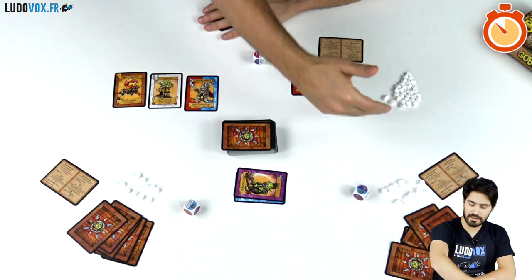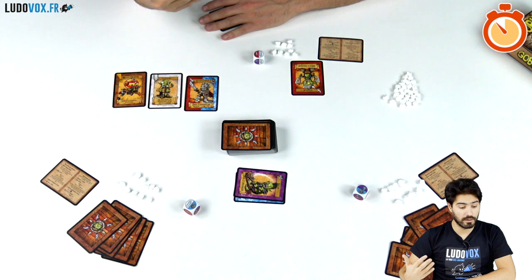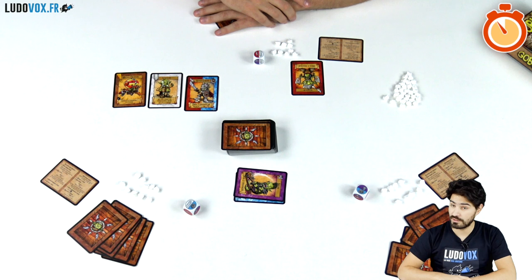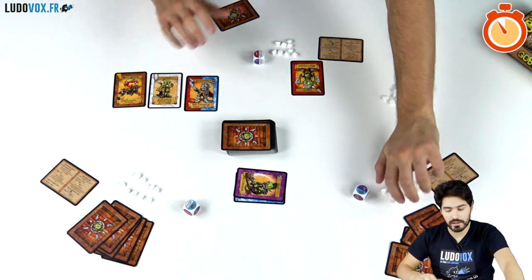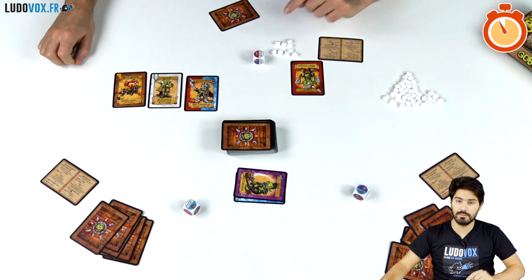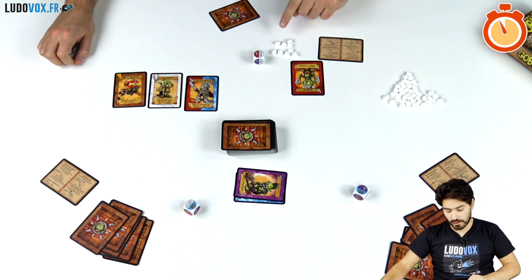You play until one of the two victory conditions is met: either a player has five prestige cards and wins, or all players but one are eliminated because they have no more teeth and the remaining player wins. So that's it — Goblout is a very interactive take-that game where you punch out your opponents, build your army, manage your defenses, and hopefully become the new goblin king.